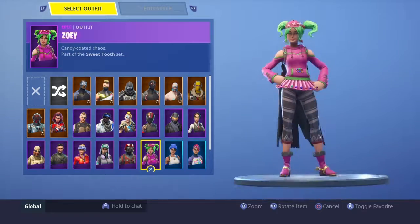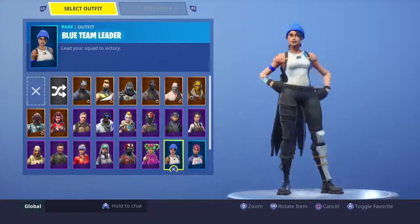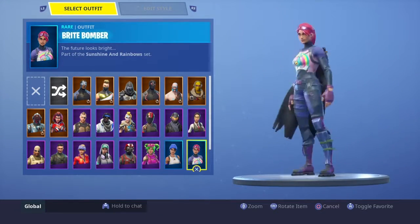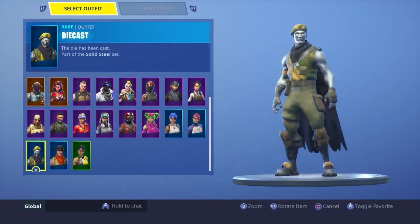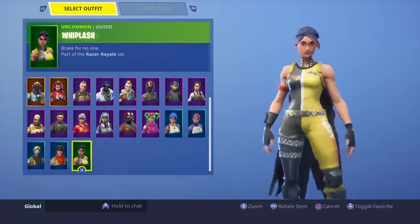It's from Season 4 Battle Pass — I think it's a good combination, I might use it. Blue Team Leader, one of my favourite skins in the game, from the PlayStation Plus pack. Brighton Baller from the Item Store. Die Cat from the Item Store. Craig wearing a hat? Yes, of course. And Whiplash.